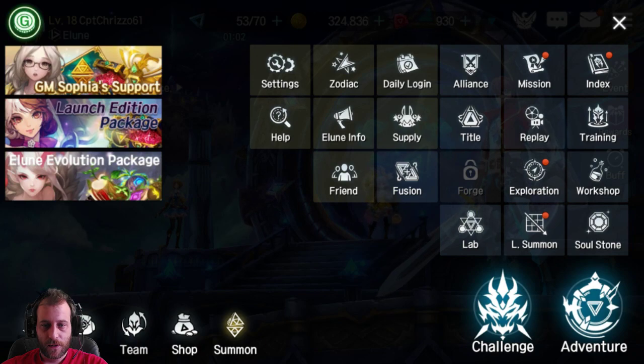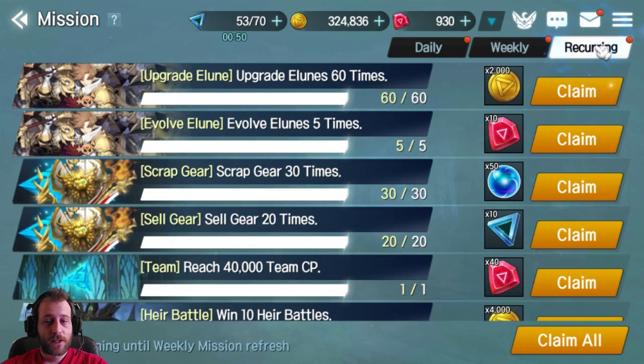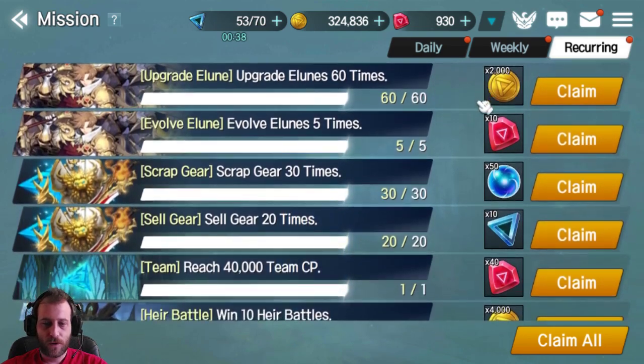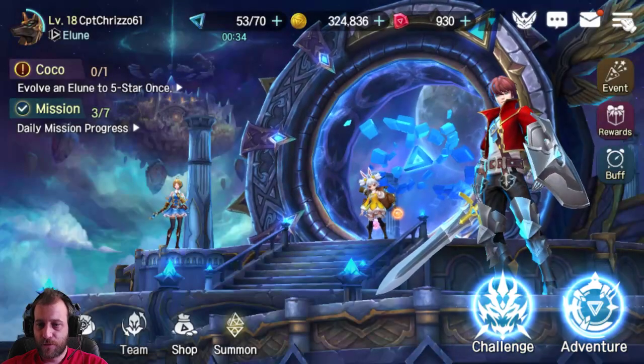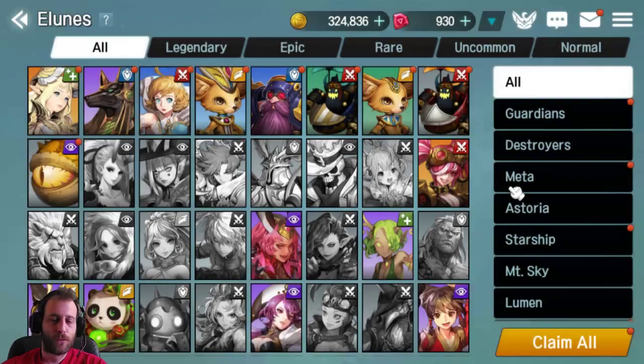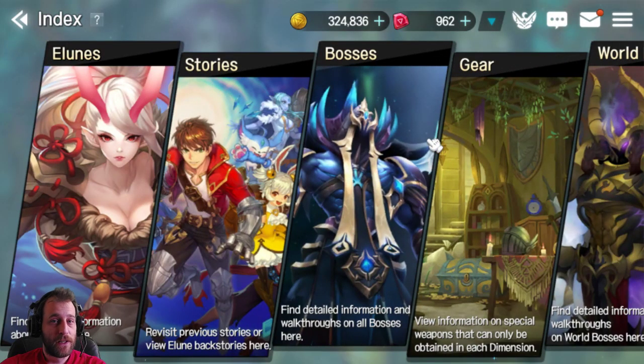Next is missions and the index. You have daily missions and weekly missions — I always recommend completing all of them. You can also get rewards from scrapping heroes there. In the index, you get rewards for Elunes you've obtained and story progress. Click 'claim all' at the bottom. I'm completely free-to-play and haven't spent a single cent, and as you can see I'm progressing pretty well.